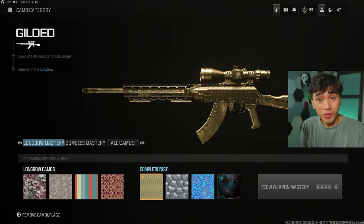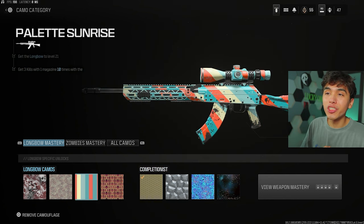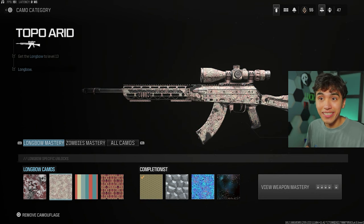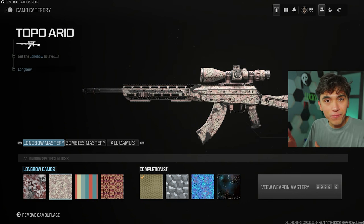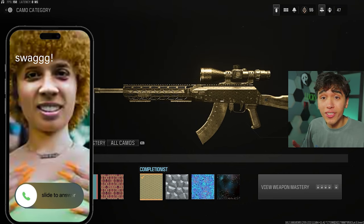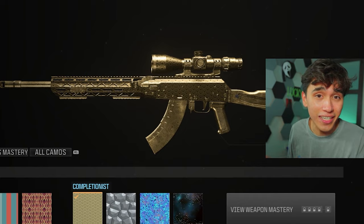For snipers, I thought this would be the hardest category, but it turned out to be the easiest once I learned a trick. The challenges are 15 one-shot kills, three eliminations per magazine, 50 eliminations while ADS-ing, and 50 kills total. I thought the 50 ADS kills would be hard since it sounds like quickscoping, but after talking to Swag, you only need to get an elimination after about three seconds of ADS-ing — so it's not your traditional quickscope.